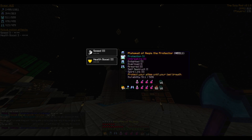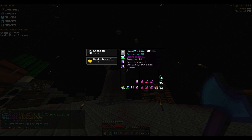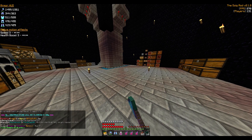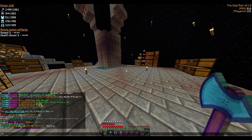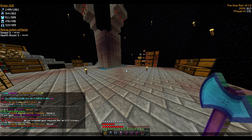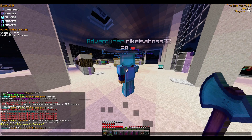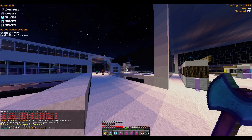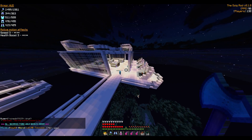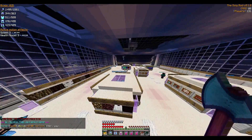I'm just wearing some PvP gear I got from a kill — I don't want to use my best set. I've also been setting up an XP grinder and a vault. I want to show you the new spawn before I go to my homes — it looks amazing, so spacious. And here's the new shop — lots of space, so they can add more stuff later.